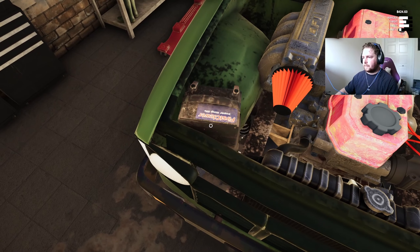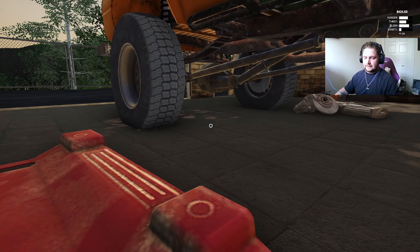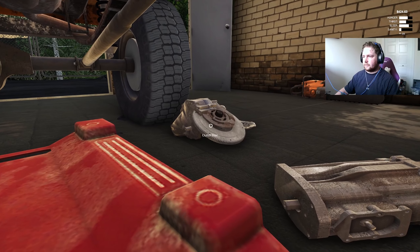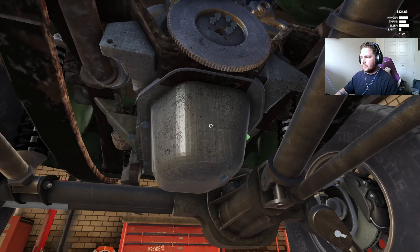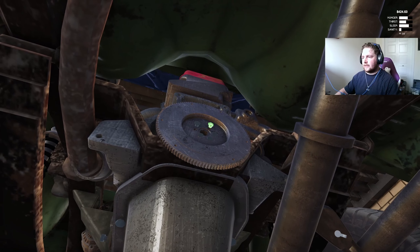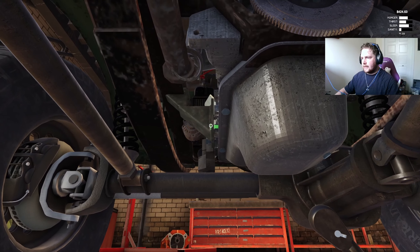Now we just have to get underneath it and put the transmission back in. Oh wait — that doesn't go on. It's interesting because in theory you shouldn't be able to do some of these things without doing others first. It was giving us the okay to put the transmission in, but you've got to put all the clutch parts in first.